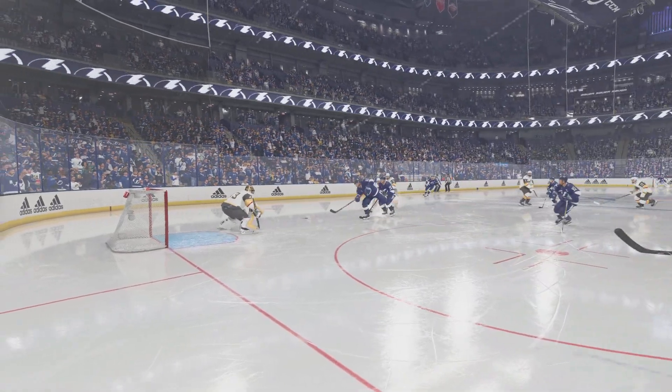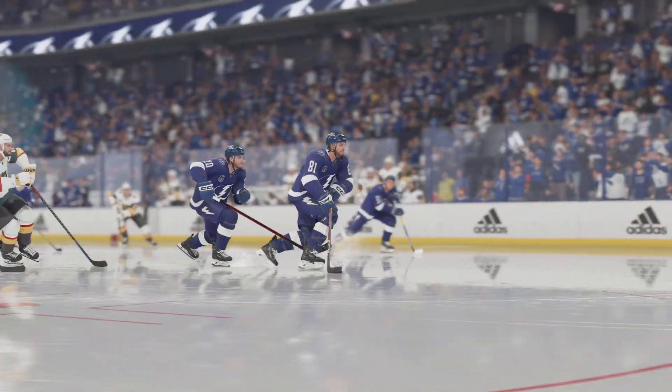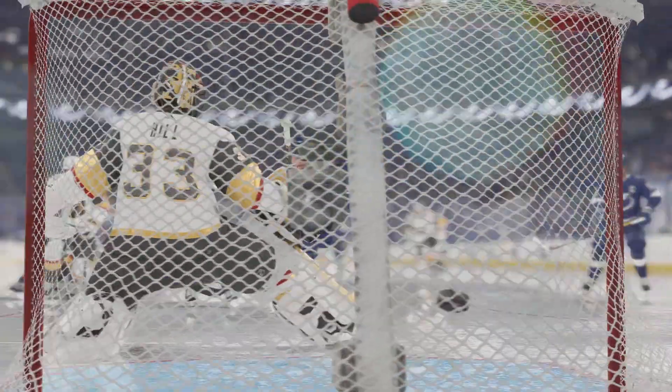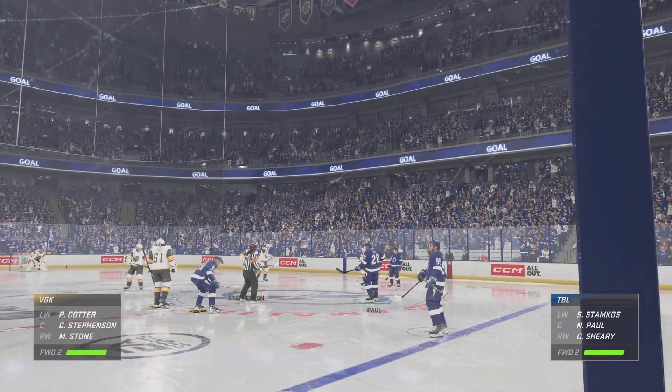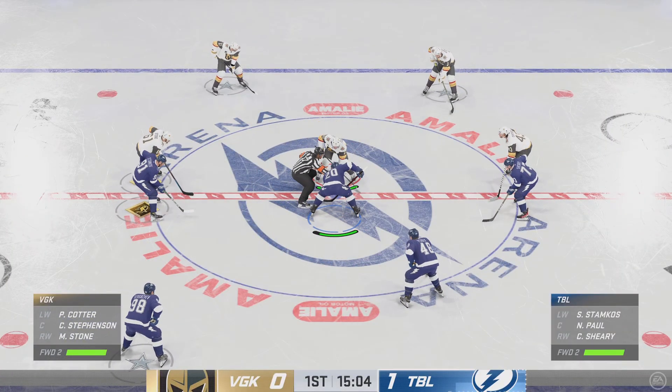You see players working from this area all the time in practice. A quick snapshot. Goal — he can't get set to position in time, and it winds up in the back of the net. Tampa Bay's been pushing hard here early in this first period, and look at that — their hard work pays off with a goal.